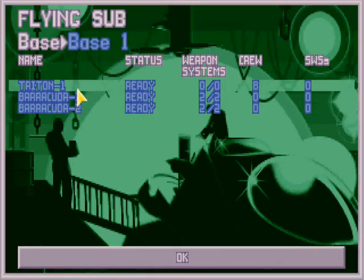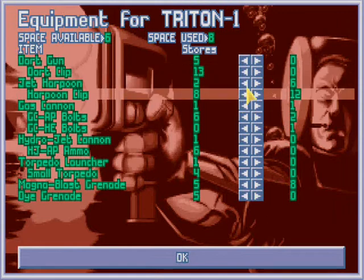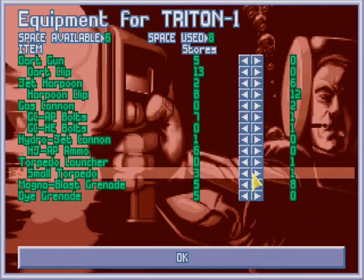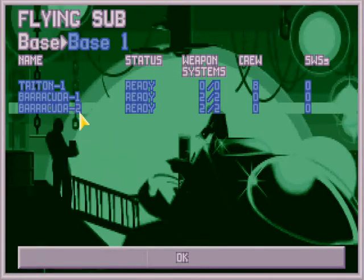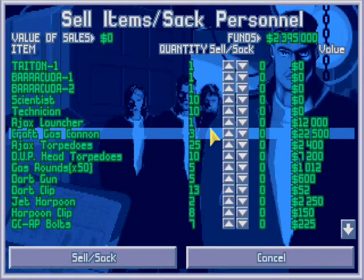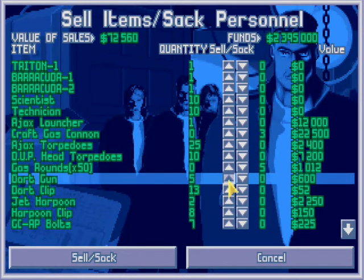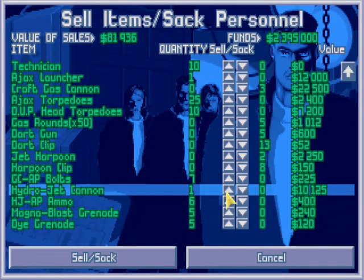Let's equip our submarine, Triton 1. Let's get rid of all the crap on here — the dark guns are useless. Jet harpoons aren't much better. Gas cannons are very good, definitely want those. The torpedo launcher is actually quite useful. And while we're here we'll put a decent weapon on this sub — we'll wait for that one to re-arm before we equip the other one. We don't want the craft gas cannons, we don't want the rounds, we certainly don't want the dark guns — Jesus, they are so useless. We don't want any extra jet harpoons, we don't want the hydro jet cannon.